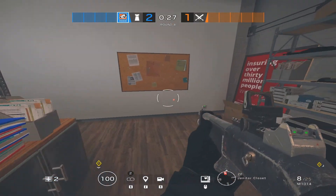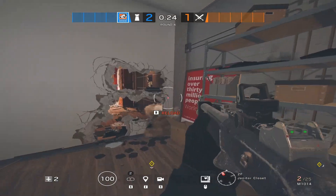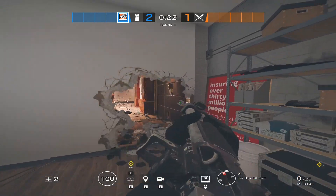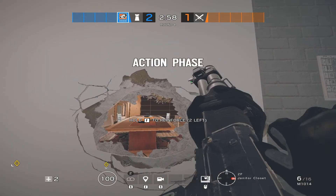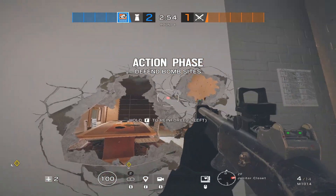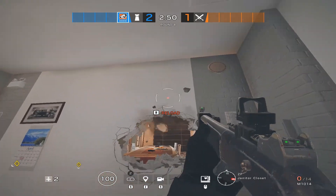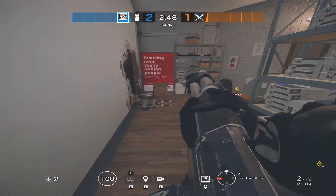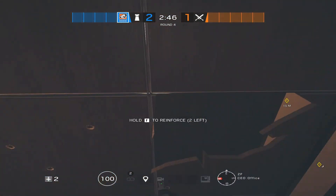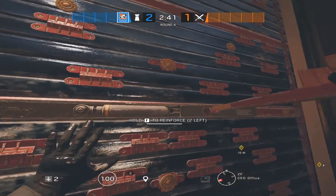The fifth and final angle is in the CEO office, and it's something I haven't really seen done very often. If you play Castle, you're able to use a shotgun to make this angle — all you have to do is reinforce the walls behind you and then make the holes right about where I do here. If you do that, you're able to see anybody coming from almost this entire half of the site, which gives your team a lot more mobility and flushes out some enemies more than they'd expect.